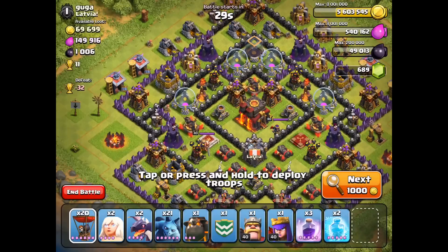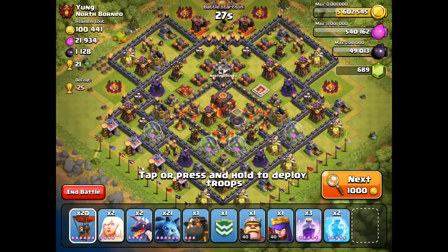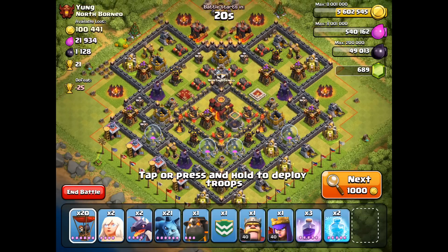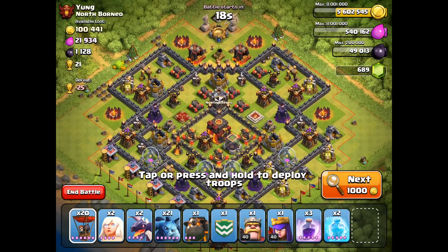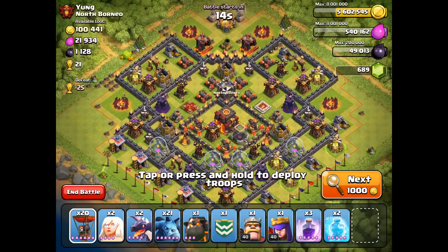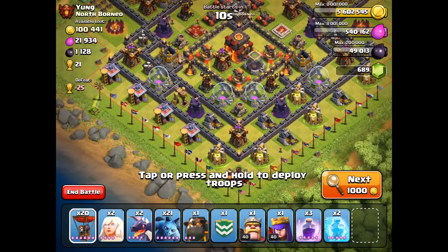But if you think that was ugly, just wait until my next raid. This one's called HealLavaDragLoon — or 'if it flies, I brought it.' Here we go, this is going to be it. I've got Young, he is a Champion, 21 trophies on offer, his heroes are asleep. I think I'm going to try going from one side, put everybody down — maybe the lower left here. We can put the Clan Castle down first.